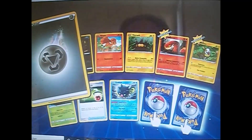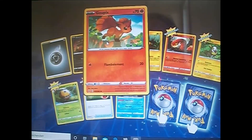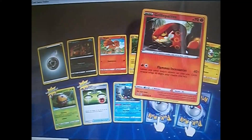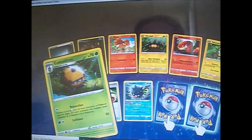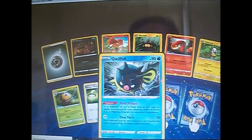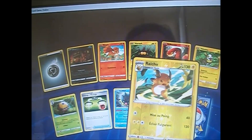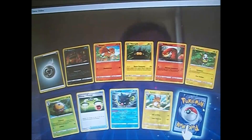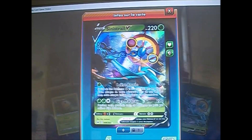Donc, qu'est-ce qu'on obtient ? Énergie métal, Goupilou, Goupix, un Watapique, un Grille-Patte, un Vol-Toutou, un Collé-O-Dôme, Échange d'énergie, un Quill-Fish. Et en reverse : un Yerai-Shoo, mise au point, éclair fulgurant. Très jolie illustration en tout cas de la reverse. Et en rare : un Sinistrelle. Très belle carte.